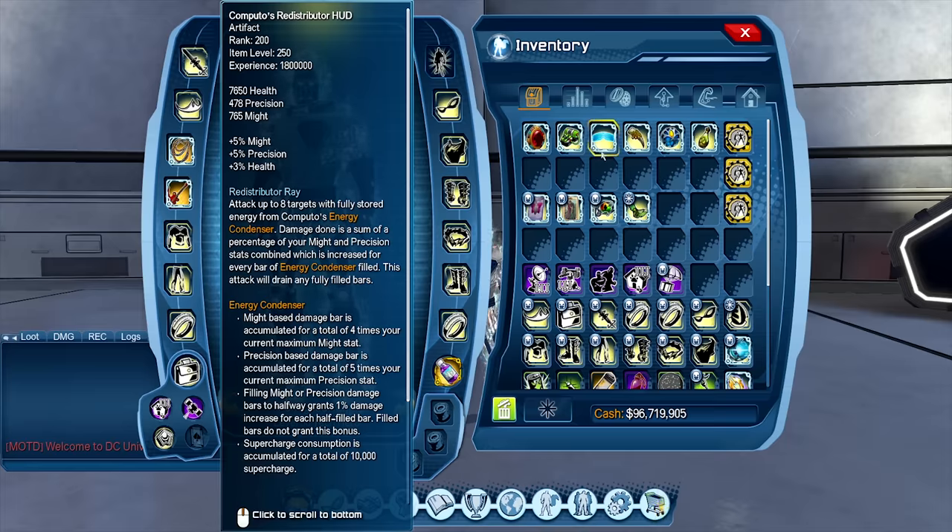For Computers HUD, nothing really changed. The duration of the stack is extended from 30 seconds to 60 seconds, which just means you have more time to keep your bars fuller. Before, you'd fill your might bar and be in the middle of filling your Prec bar. Also note that pet damage still fills your Prec bar — that's a tech issue they can't prevent. It just gives you more time to have all three bars filled for the redistribute array.